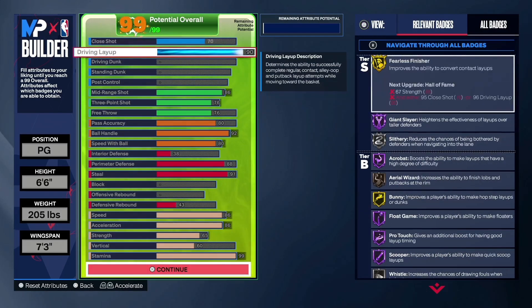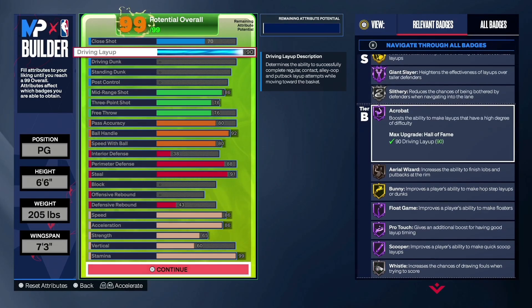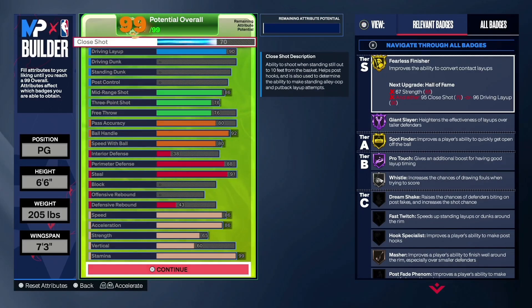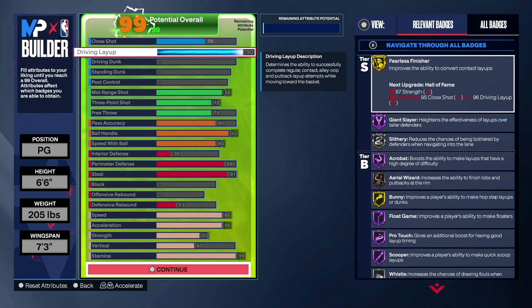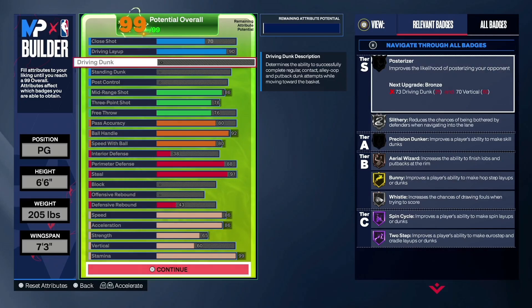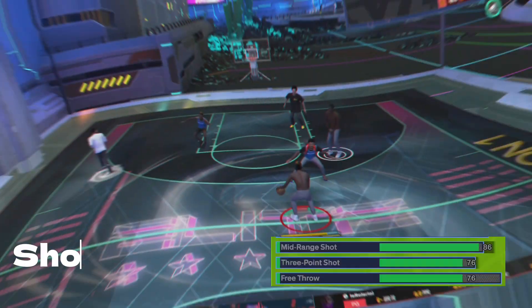From first glance you might notice this build can't dunk — and I made it like that on purpose. I don't think I need dunking to finish at the rim efficiently because I've never been a slasher myself. A 90 driving layup and 25 driving dunk is more than you need to finish effectively, as long as you don't take up dumb shots.